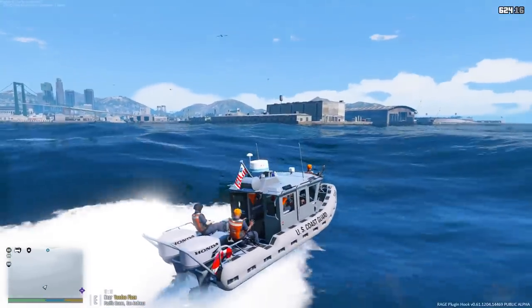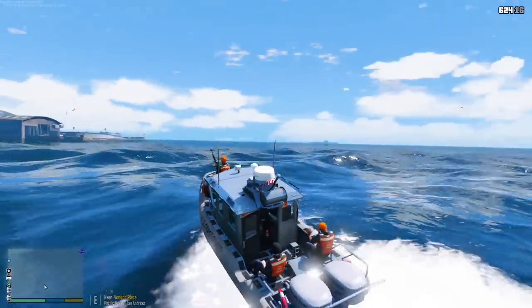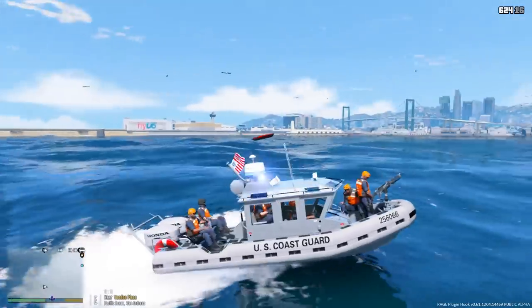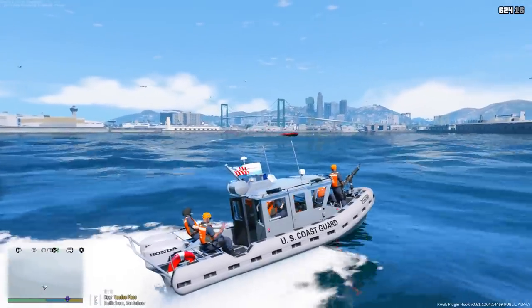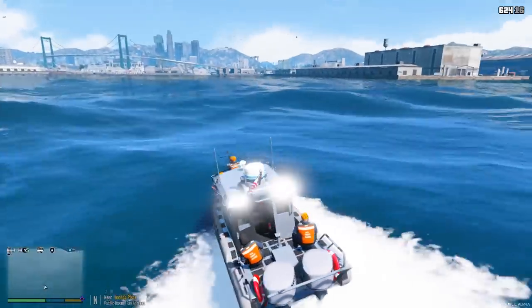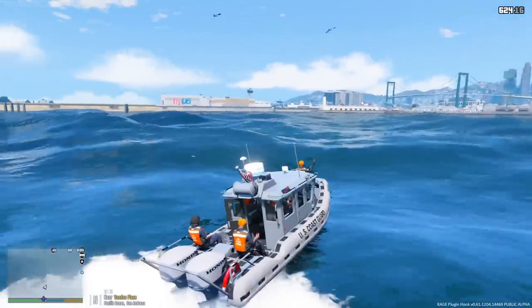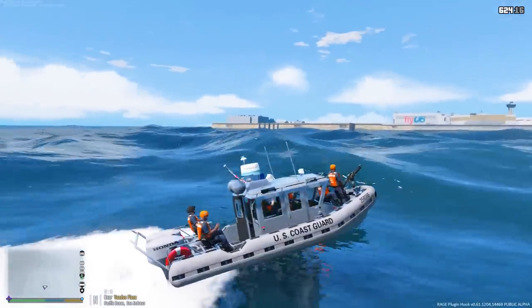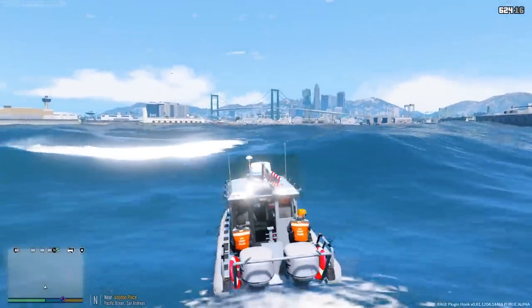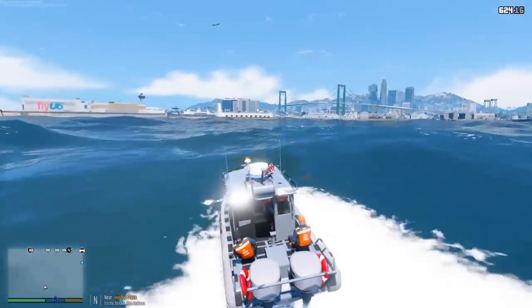So anyway guys, in real life I was on the Staten Island Ferry on Friday and we got escorted by the coast guard — it was pretty cool. So I decided to try to recreate that here in the GTA 5 world. What we're going to be doing today is escorting a cargo ship out of the port. I uploaded a real life video earlier today — definitely check it out, I'll add it as a card or link it down below in the description.